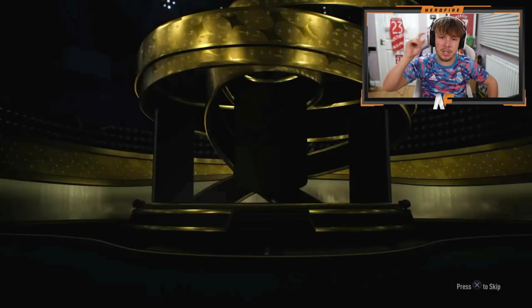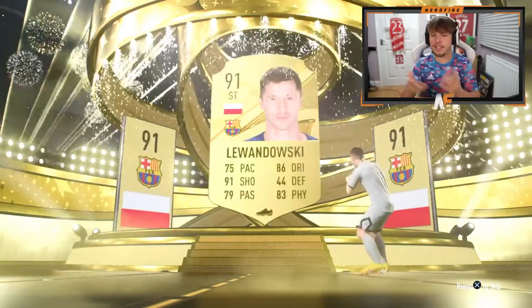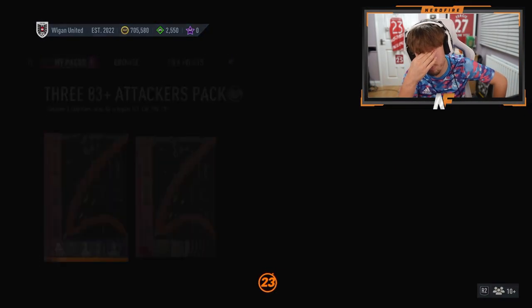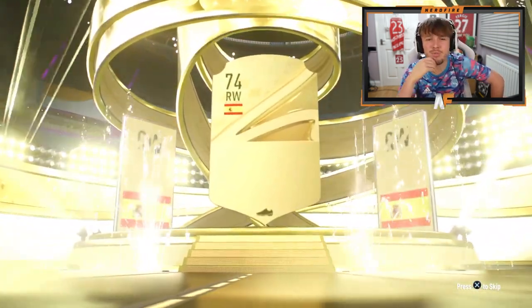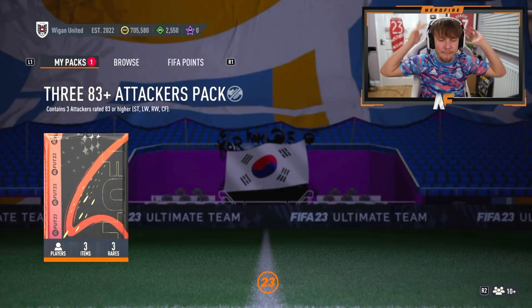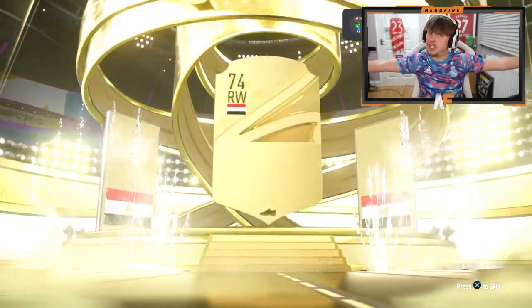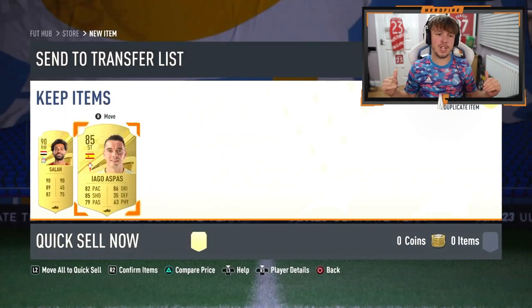The man Jacob is here for the final 83-plus attacker packs of this video on his other account now. First one up — Lewandowski again? 91 Lewandowski — I didn't even think that was going to be a walkout, but it was. And it was Lewandowski. How's that Patter in there as well? His penultimate one — Spanish right wing Asensio, 83 Asensio, not great. The final 83-plus — it's a walkout to end it: Salah. So he's just got Lewandowski and Salah out of three of these packs. That is a dub — that is definitely the best one we've seen.